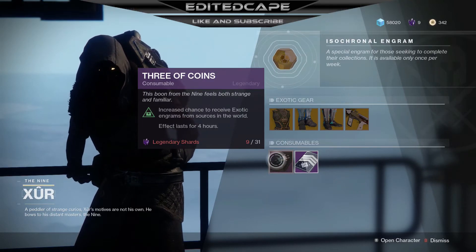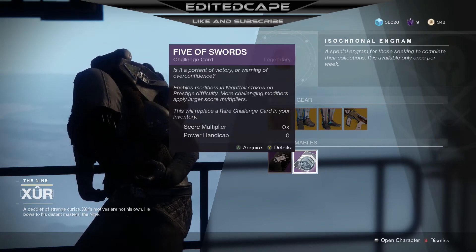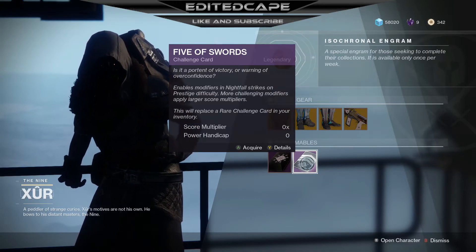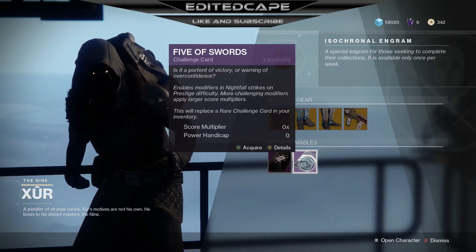For consumables we got Three of Coins. These are for when you're looking for an exotic and want more to drop — you equip one of these. We also got a Five of Swords challenging card, which is for Nightfall strikes and enables modifiers at prestige difficulty.